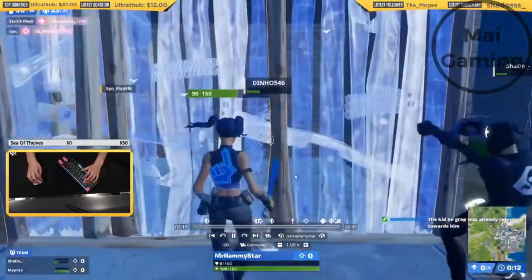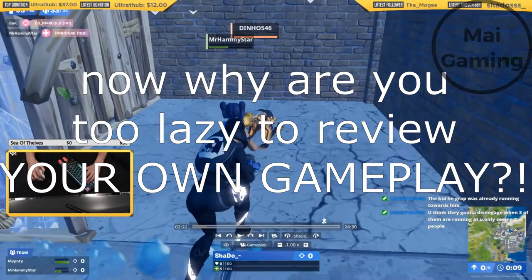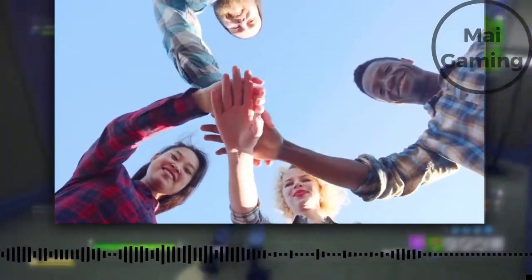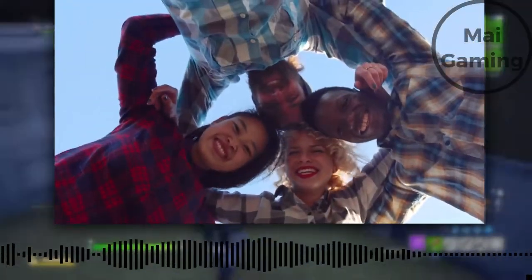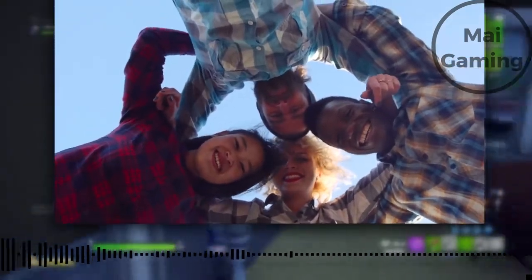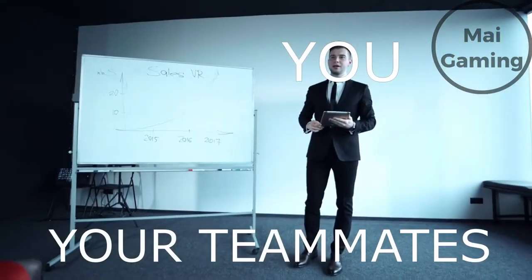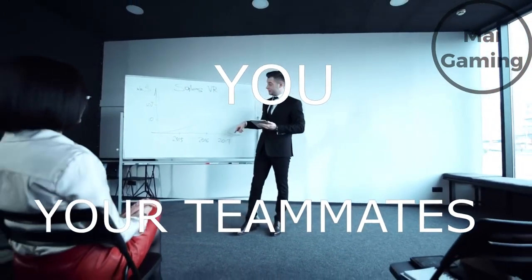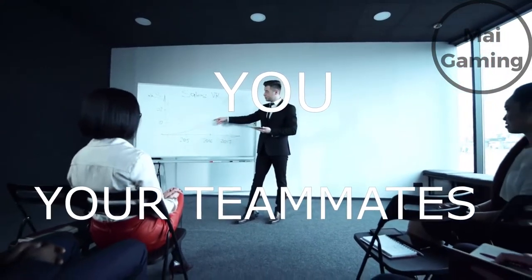It's hard to transfer that knowledge into your own gameplay, but when you do it'll be worth it. If you don't have the time or you're too lazy to review gameplay, here are some quicker things you can do. One is communication — if your game has teammates, communicate with them. Talk about how much health they have, what weapons they have, and whether you should push. For example, in Fortnite near the circle, call out how many mats everyone has. If you don't communicate, your teammates might make bad assumptions, leading you to die.